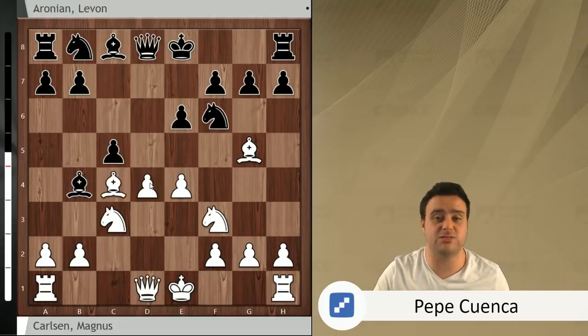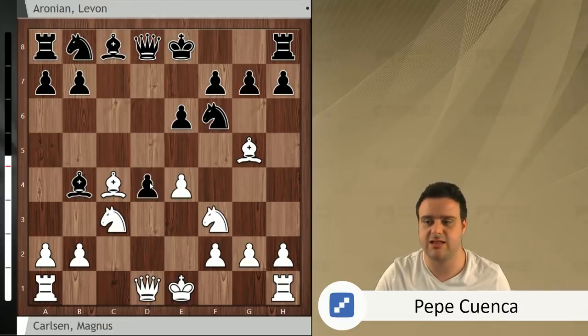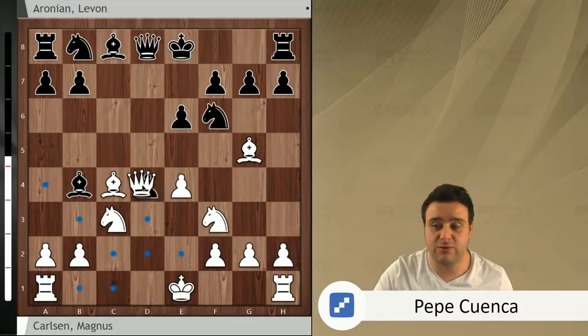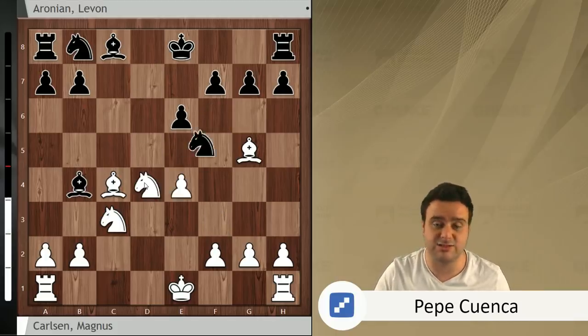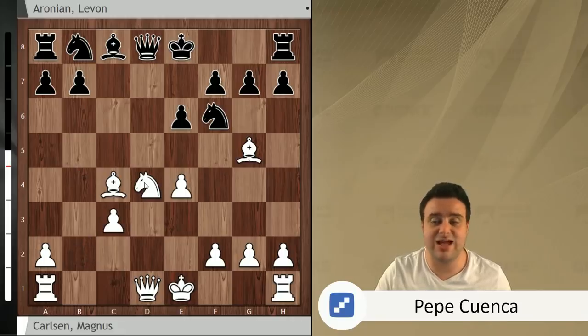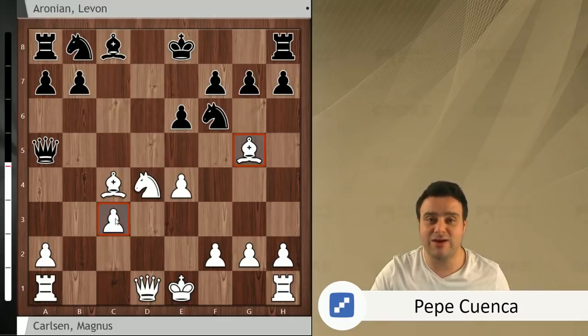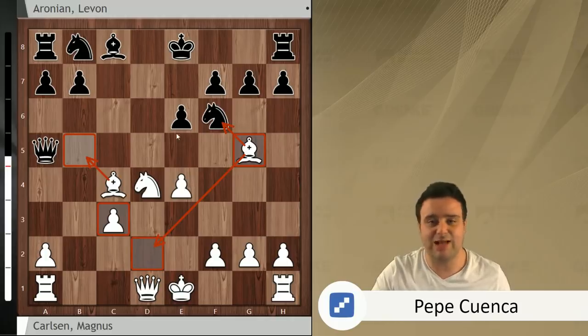After c5, Magnus took the pawn on c4, and now c takes e4 was played by Levon Aronian. Magnus took with the knight. Why not take the pawn on d4 with your queen? That's a really bad move because after queen takes d4, knight takes e4, knight takes e4 — Black is much better. So White is forced to take on d4 with the knight. Knight takes e4, and here Black takes on c3, b takes c3, and queen a5. Black is attacking the bishop on g5 and the pawn on c3. Here is where Magnus Carlsen plays a really interesting novelty.